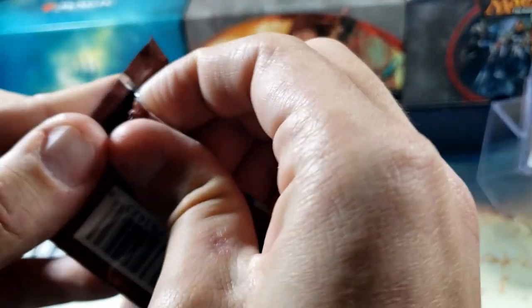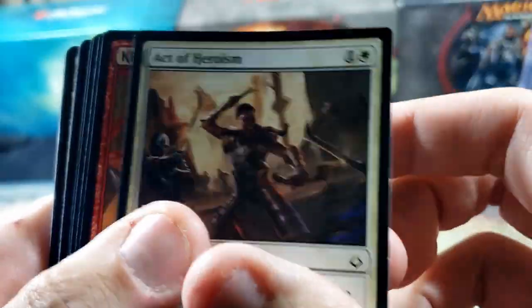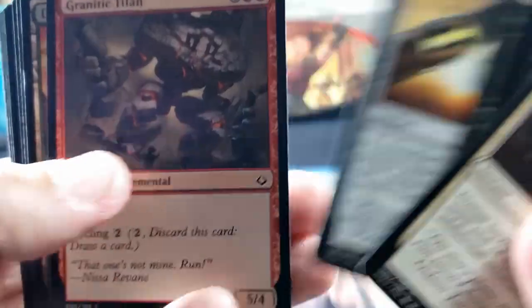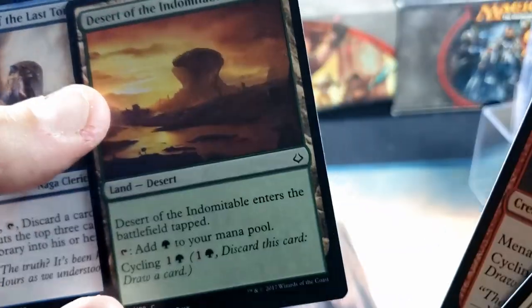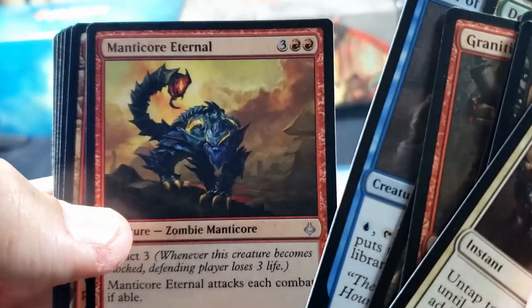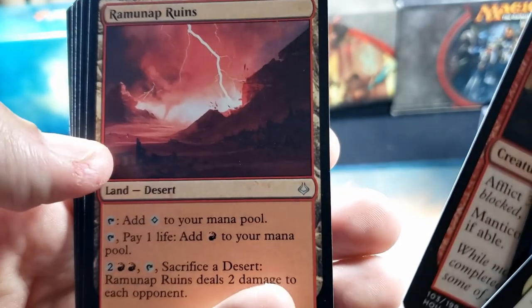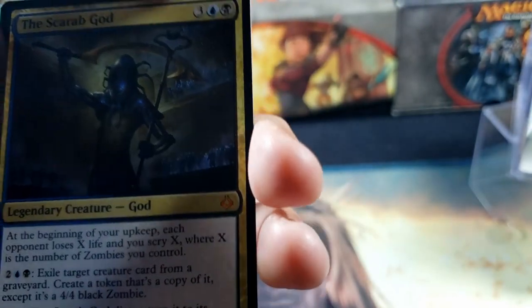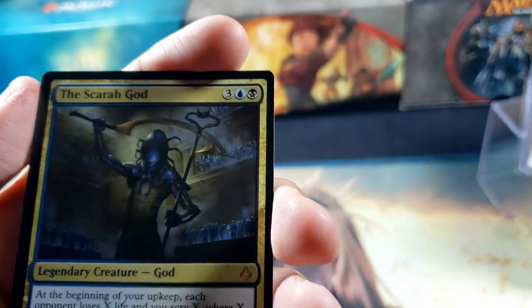All right, let's look at Hour of Devastation, see what's in here. Act of Heroism. Of course we're gonna go straight to the uncommons because that's what we do. That's really nice though — desert, manticore, Rampant Ruins, Vile Manifestation. And the Scarab God — mythic! Yes, we finally got a mythic, and it's a god card at that.